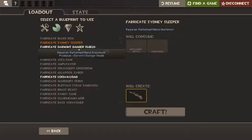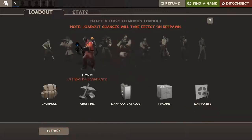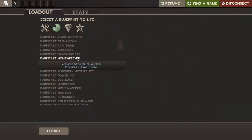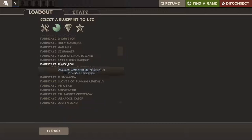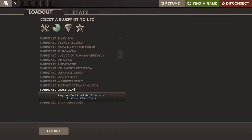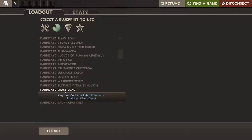You need to get the Sydney Sleeper, so you need Reclaimed Metal and the Huntsman bow, which you'll get with the free achievement items. Then you want to close the game and log back in, and you'll have all the items. Then you'll be able to craft the Bizarre Bargain.